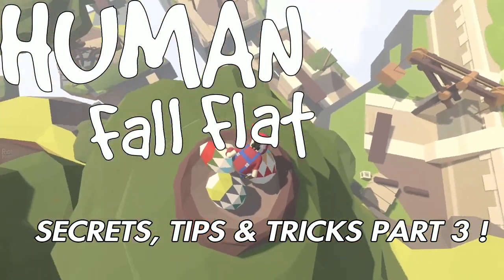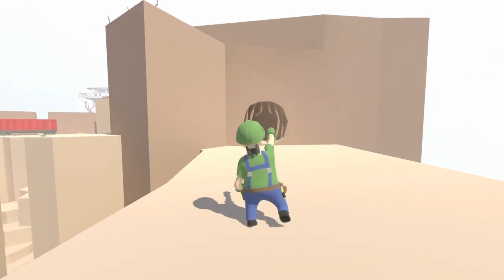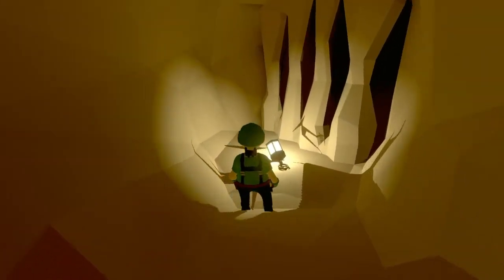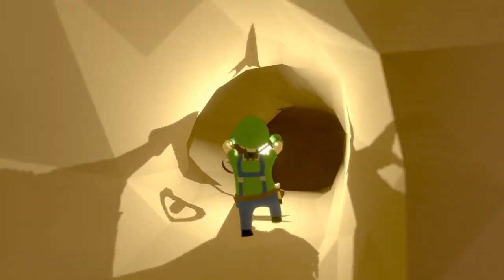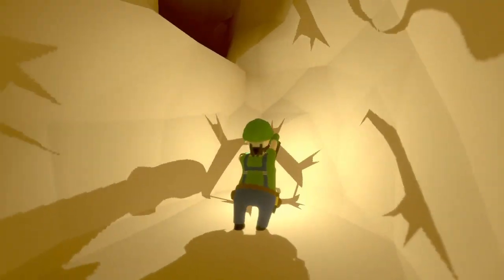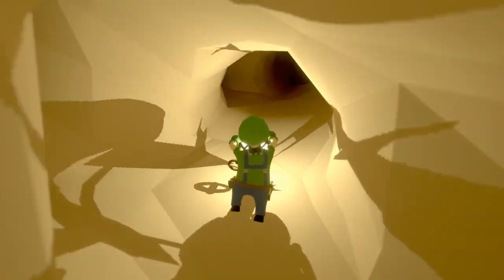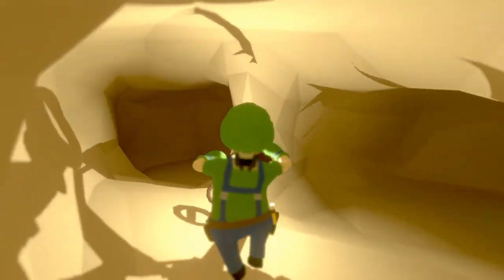We're kicking things off with a nice shortcut through a secret area in the mountain level. If you go over to this cave — normally this is used to collect these little green cubes in order to get an achievement. You can follow along in this video if you're having trouble maneuvering through these caves. The green cubes kind of look like the tesseract if you're a fan of Marvel films — these are like green glowing cubes.